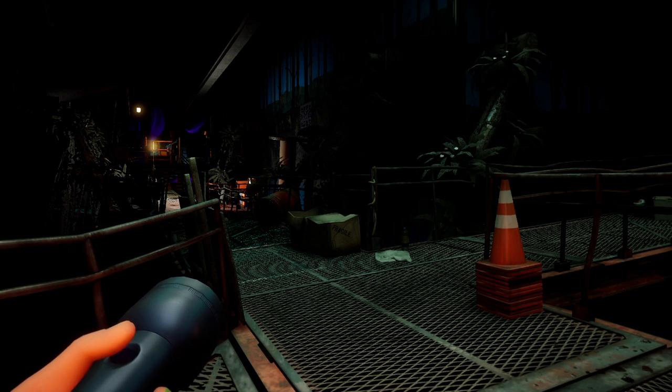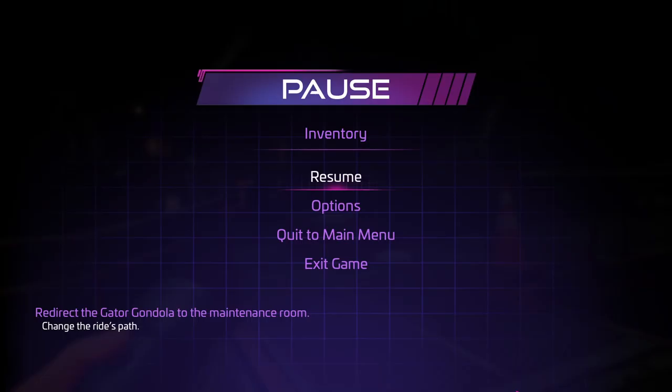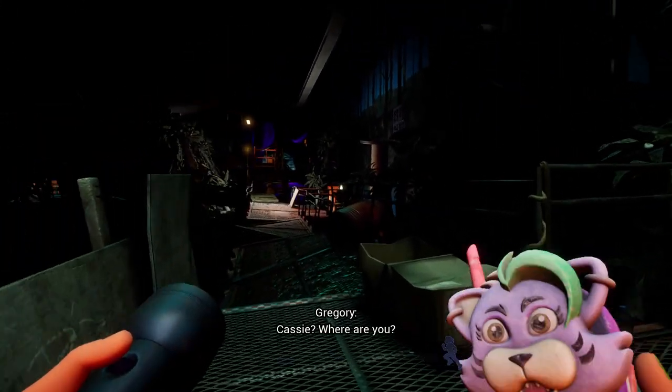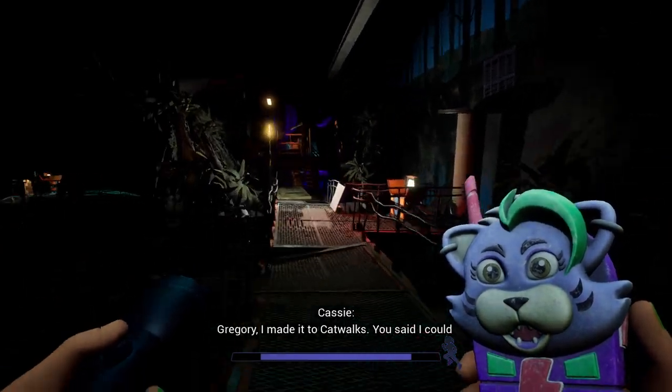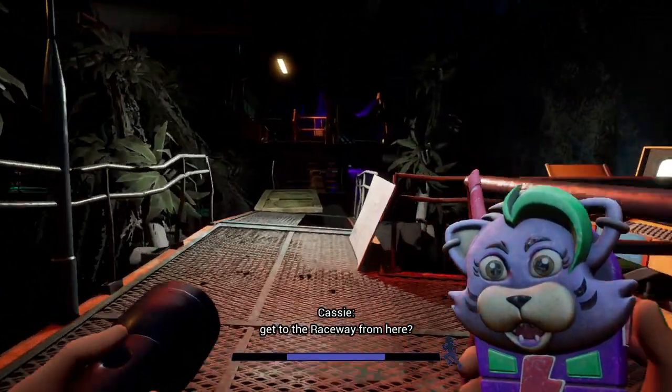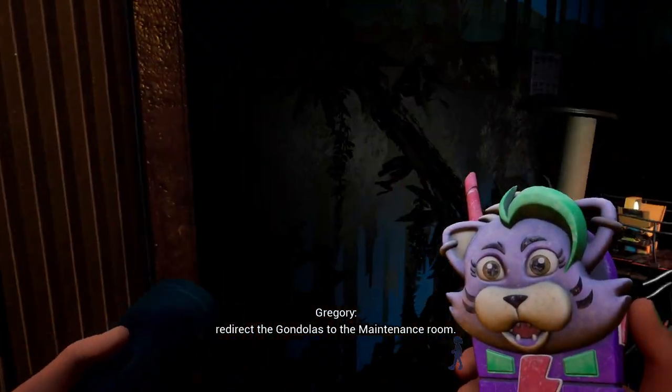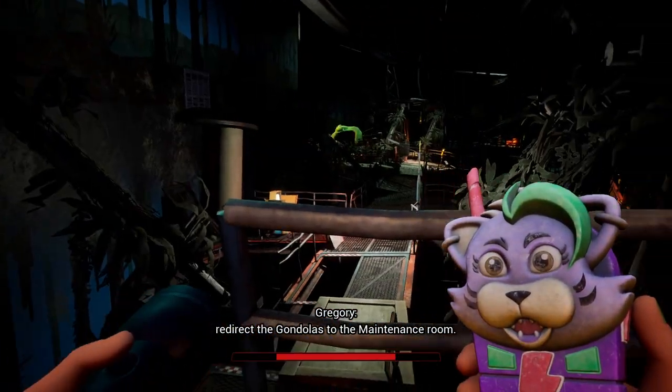What's going on everybody, Servo here, welcome back to the channel. I'm going to show you how to complete the 'Redirect the Gator Gondola to the Maintenance Room' quest. This is in Chapter Three and it's probably the most confusing out of all the encounters in this new DLC, so I'm definitely going to make this guide for you so you know exactly where to go.